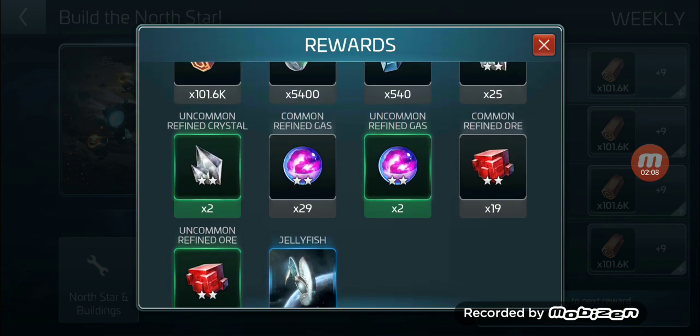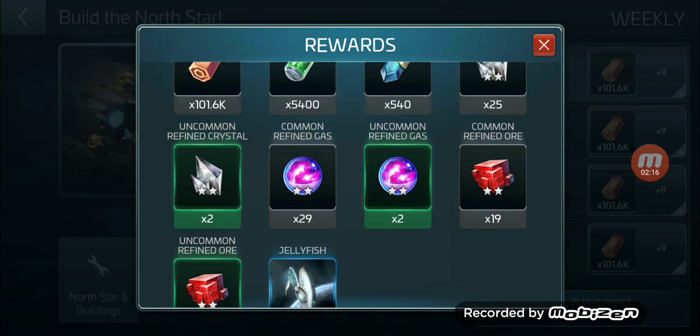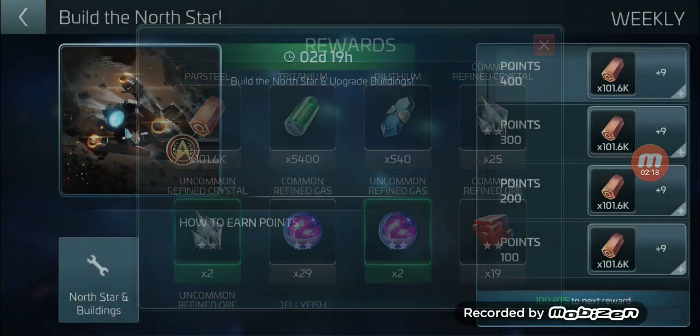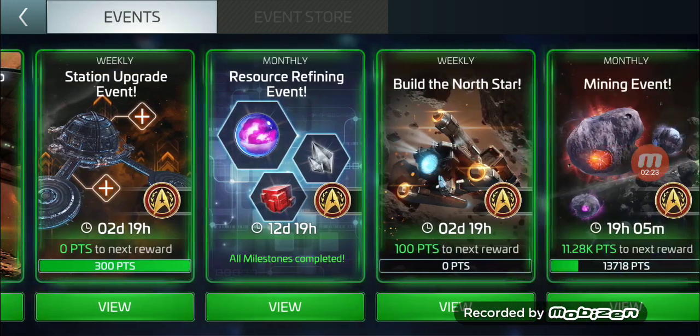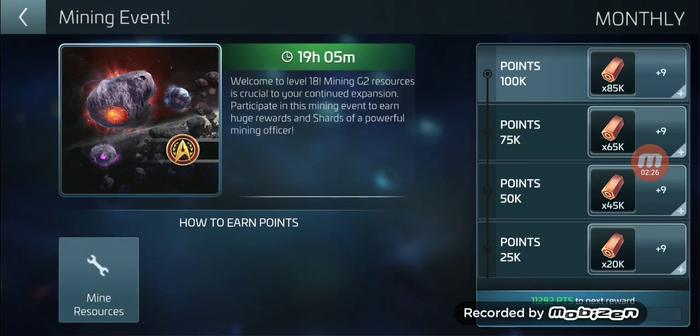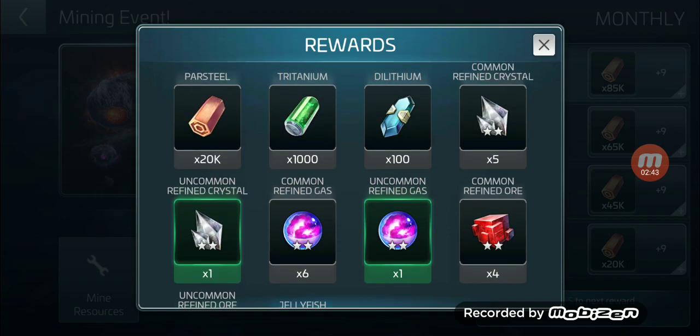All four milestones are actually the same rewards, so you don't necessarily need to do them all. There's some jellyfish parts in the Build the North Star event. Then there's the mining event — welcome to level 18. Mining G2 resources is crucial to your continued expansion. Participate in the mining event to earn huge rewards and shards of a powerful mining officer, plus more jellyfish parts.